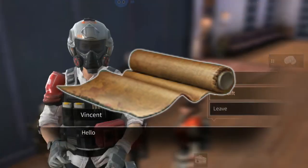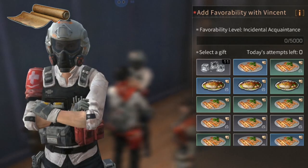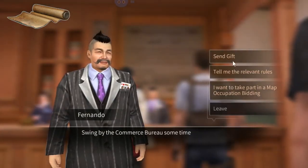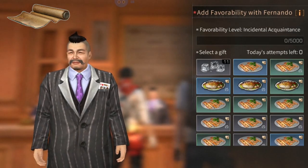For armor materials, you can find Vincent, the Caravan Gatrimk expert, at City Hall, and also from Fernando, the caravan vice captain of the camp.